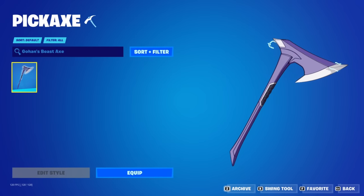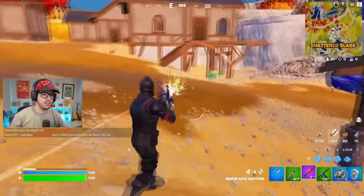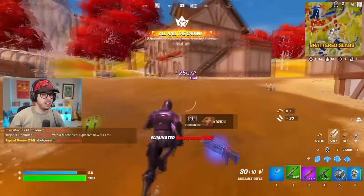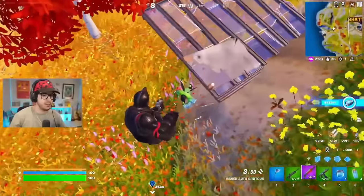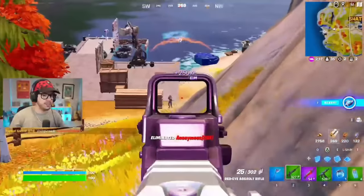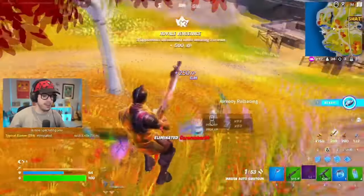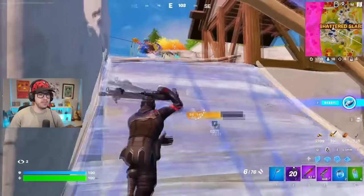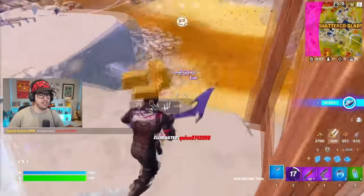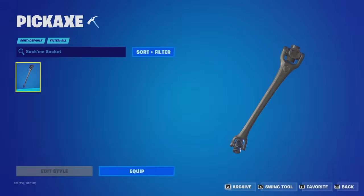If you guys do want to stand out, one pickaxe I highly recommend is Gohan's Beast Blade — a crossover pickaxe with Dragon Ball Super. It is really unique, and from all of the anime pickaxes we have in the game, this would easily be one of my favourites. A lot of the anime pickaxes are quite big and bulky and very detailed, but even though Gohan's Beast Blade is very detailed, I think it is still quite simplistic and can work with all of your favourite skins. We did see a bunch of pros and streamers using this when it first got added, but I feel like a lot of them have forgotten it exists.